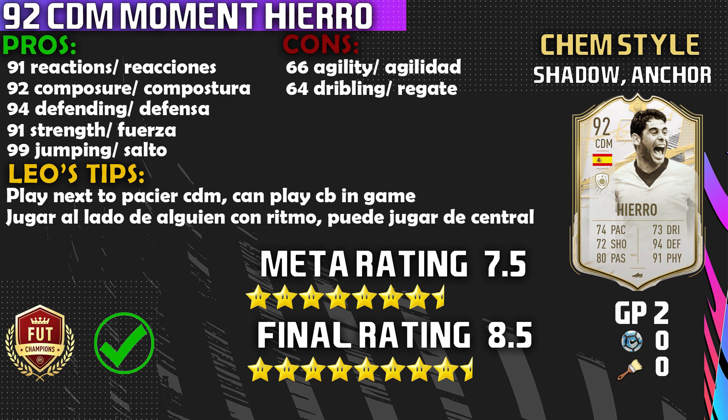Now for the Leo tips: play him at CDM with a faster partner next to him — someone with 79+ pace. I had Kanté next to him and Cucurella as well; those high-pace players will compensate for the lack of pace on Hierro. He can also play center back, so switching him from CDM to CB is perfectly fine. The meta rating on this card is a 7.5 out of 10, and the final rating is an 8.5 out of 10. I really enjoyed the CDM Fernando Hierro card. Hopefully this review helped you decide whether to pick him up. Hit that subscribe button, like the video — this is Leo, goodbye and good night!